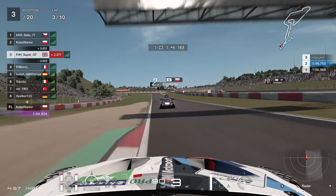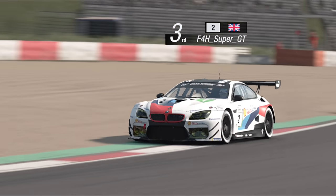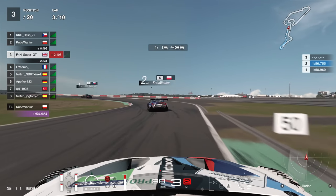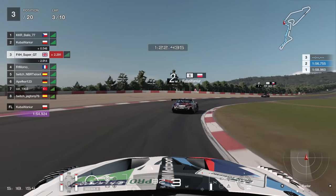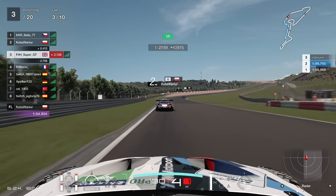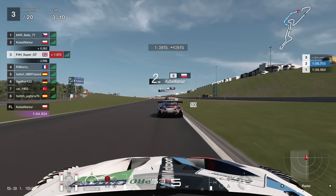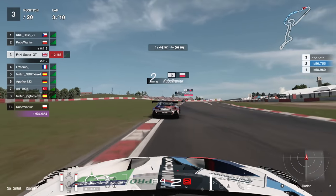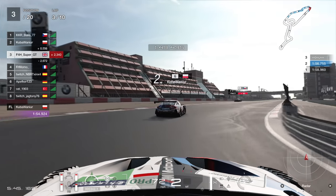Into the braking zone, go in nice and narrow, coast it a little bit, then back on the power on the exit. Up into the Schumacher S, dipping two wheels onto the right — you can take this flat, though a slight comfort lift as the tires wear out it will become increasingly difficult to take flat. Then the left-right section and this crucial right-hander — very important to get this one right, maximize the track width. Very much into slipstream range now, but not close enough to dive bomb. The leader actually has a 0.5-second penalty, so that's good news.